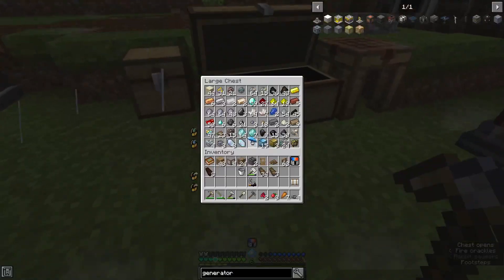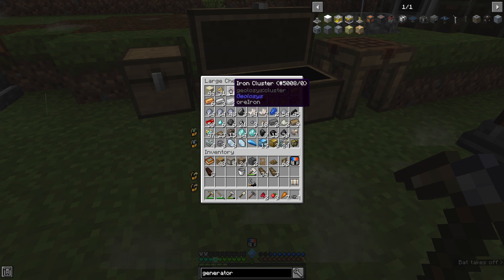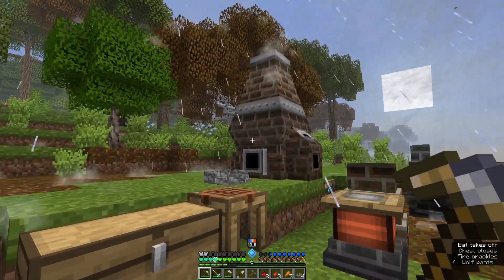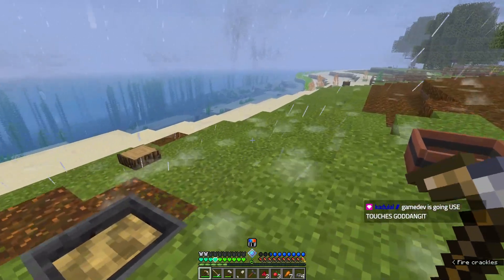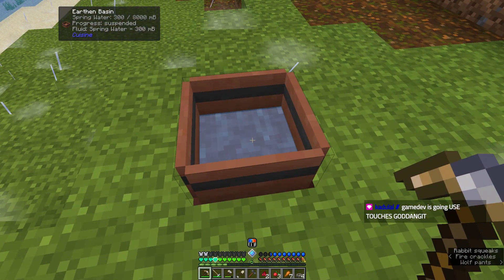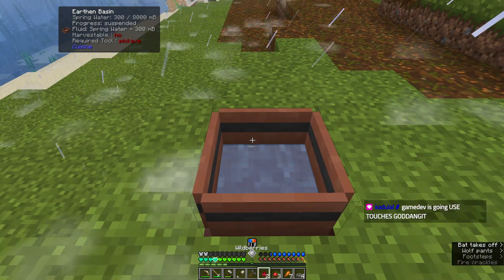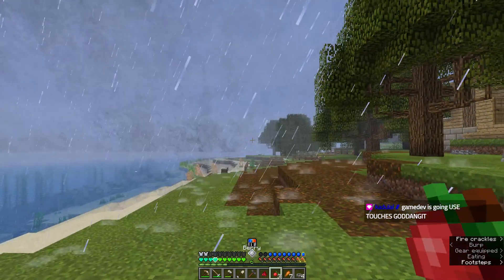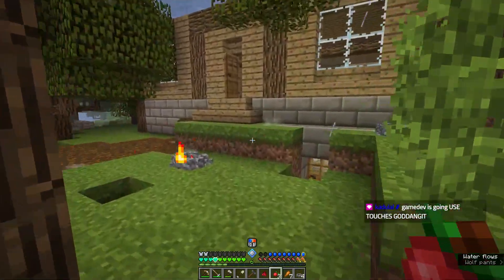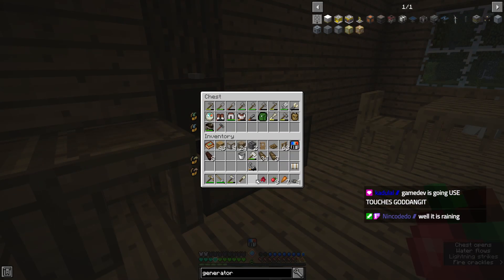We may need to start smelting up some of our iron and making more ingots, which means we probably need to do steel so that we can get the reusable casts. Is this filling? It's just kind of raining and not actually storming yet.